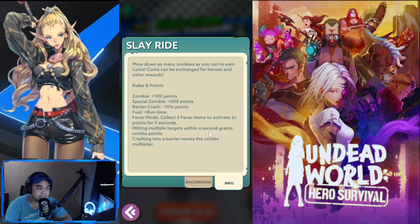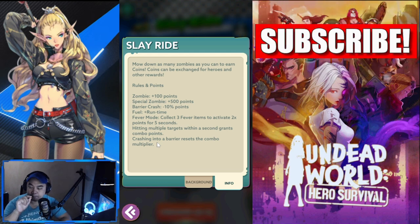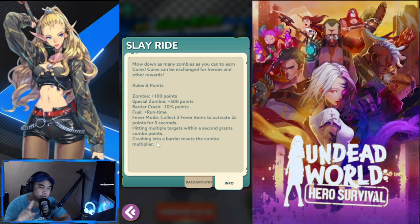Hitting multiple targets within a second grants combo points, so if you're in a combo state, please do that. Crashing into a barrier resets the combo multiplier, and it's really hard not to miss a barrier — you're not going to do a perfect round. Especially if you're playing with an emulator, there's a bit of lag when you drag your buggy left and right.